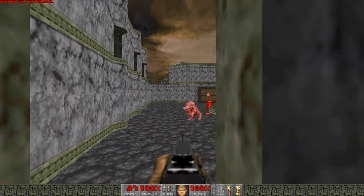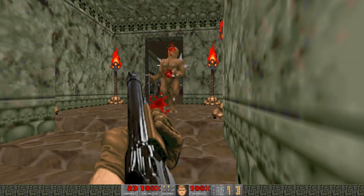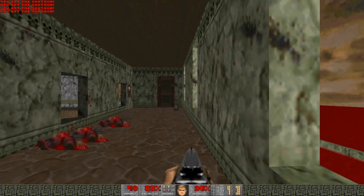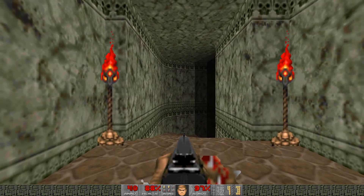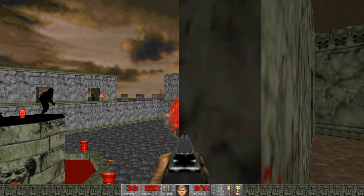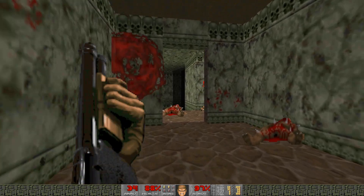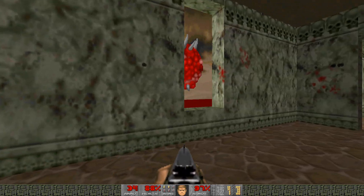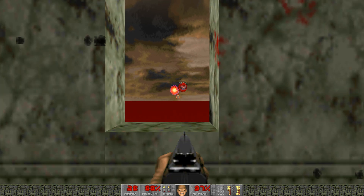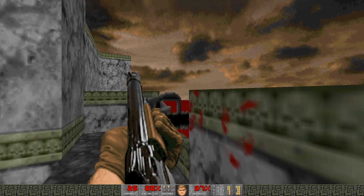Let's grab the green armour. Now I take out these shotgun guys here. There are a few lost souls floating around outside and they will make their way towards you, probably when you least want them to. I will take out the Cacodemon first. It's possible he's just going to float off into the distance, so I'll wait for him to come back. Let's take out the demon here.